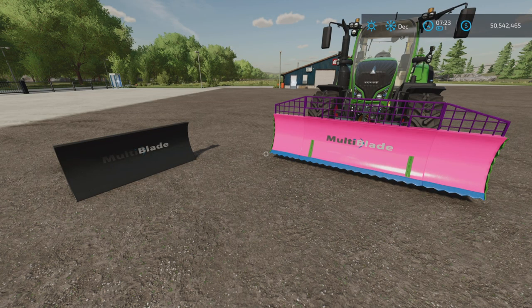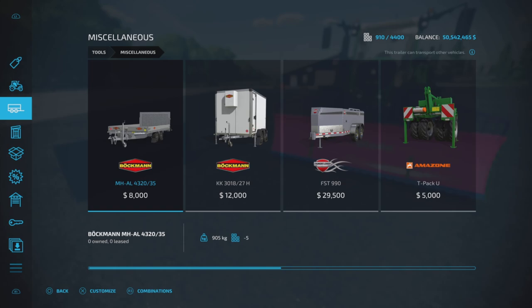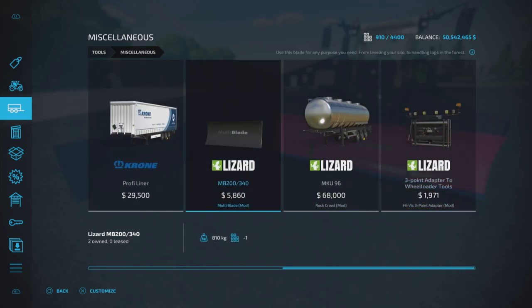You will find this not under the main section, but under Tools and Miscellaneous. It says 'Levelers' on the mod hub, but it is under Miscellaneous. And here it is — the Lizard MB200-340, priced at $5,860.